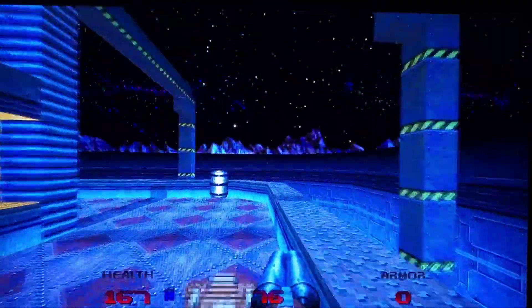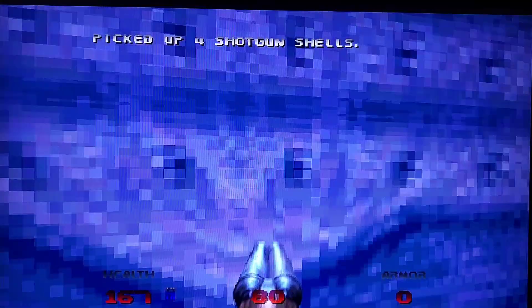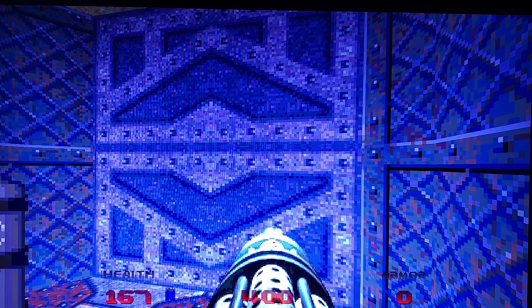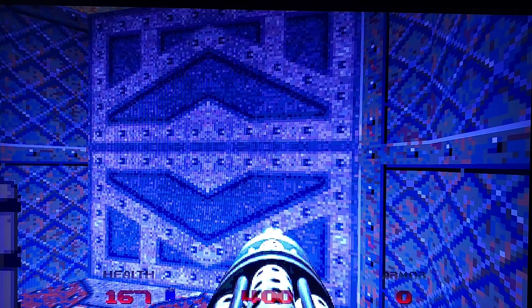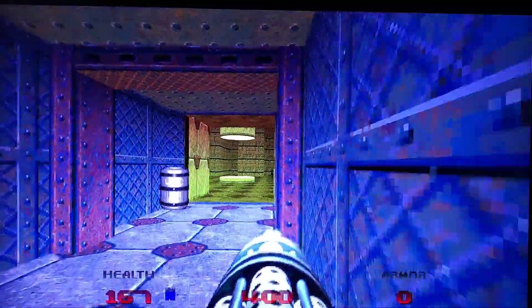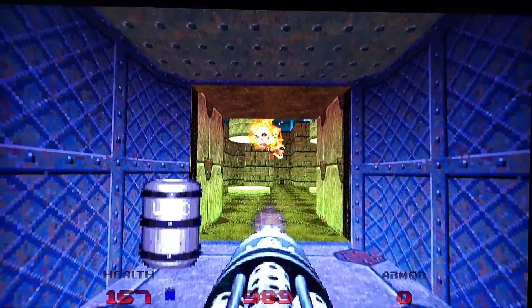I just grabbed the blue key card, and I found out that the chain gun is way more effective on the lost souls than the super shotgun — you could probably tell just by looking at how much health I have. I got rid of them. Now it's time to get rid of these — trigger them. I could stand by the door and wait for them to come by.